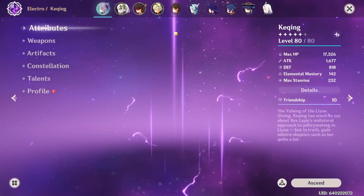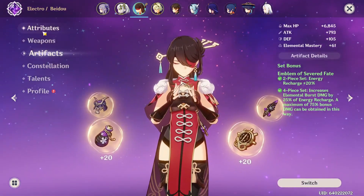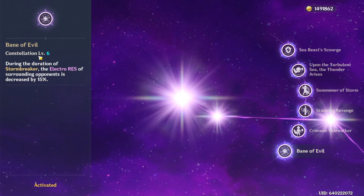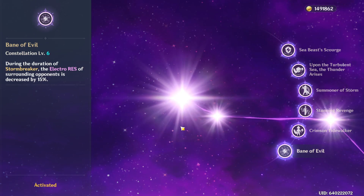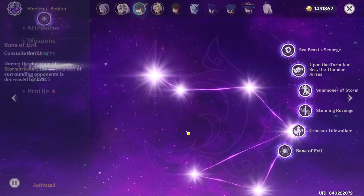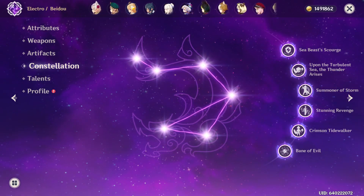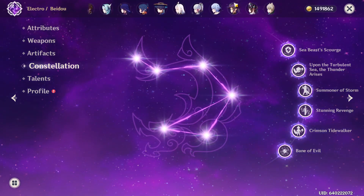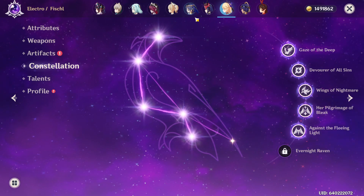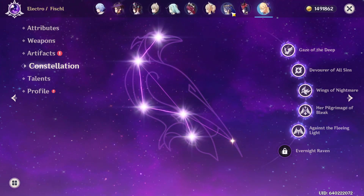I think we can all agree that C6 Beidou is really good. Being a good supporter already in Dendro teams is very nice, and on top of this electro shredding — 15% decrease in electro resistance — is very, very good. You can run her with Raiden Shogun and Kachina like I just showed you. You can also run her along with another support, say like Fischl — Fischl's damage would be increased as well during Beidou's burst.